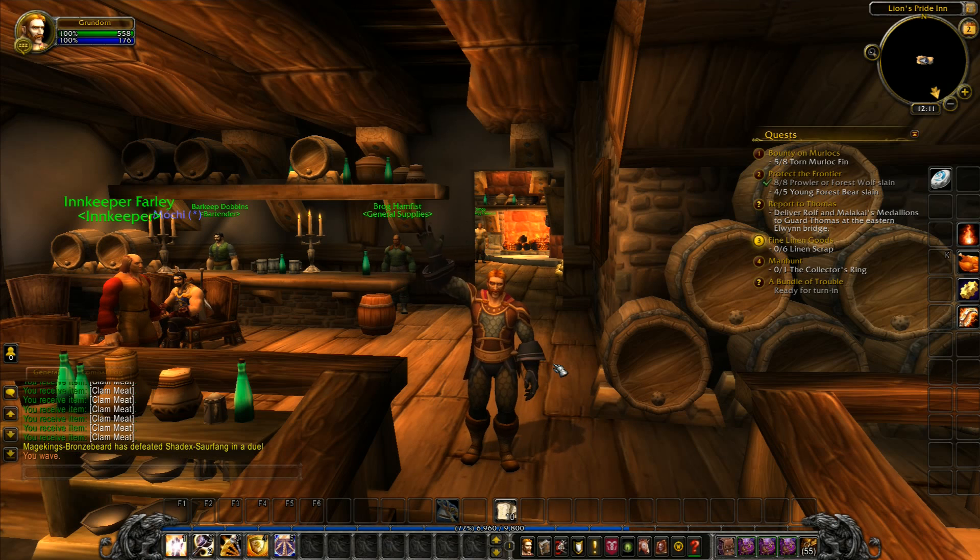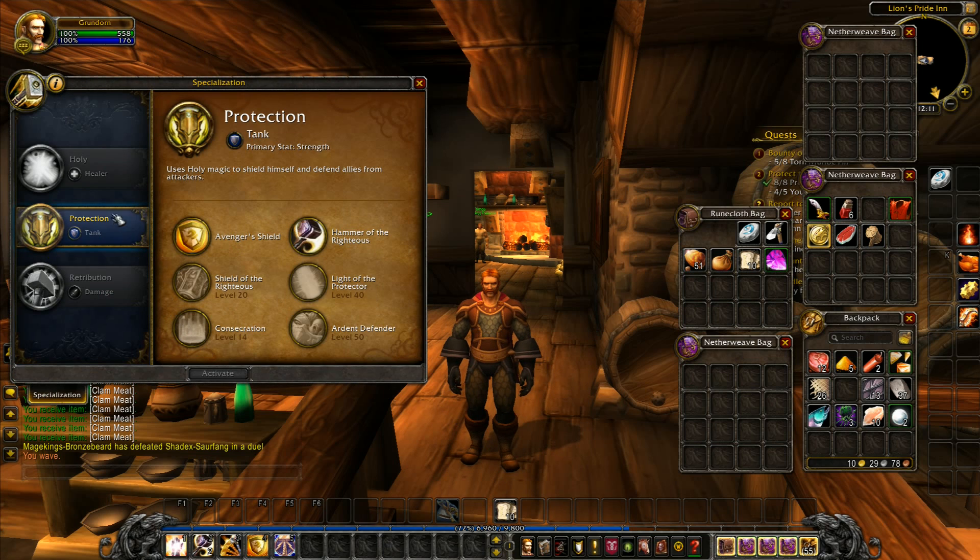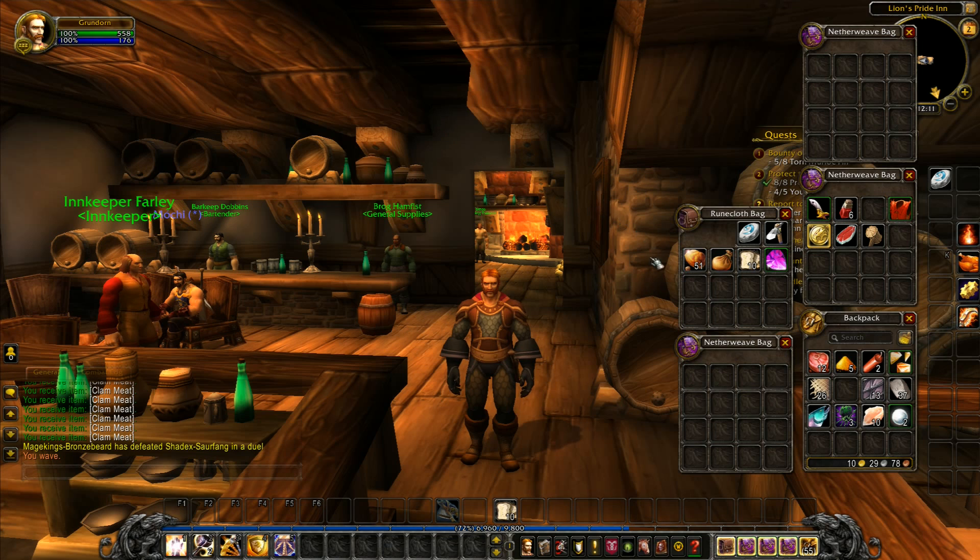Hey folks, it's Withguy here. We're back at the inn and I've just gone through my belongings and gotten rid of most stuff we don't need. We are now a sword and board paladin — we're no longer a retribution paladin, we're now protection, which is a single-handed weapon and a shield, so we don't need the two-handed weapon.